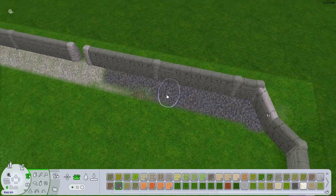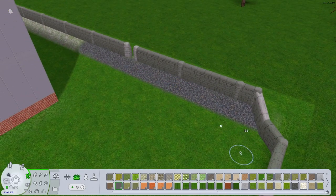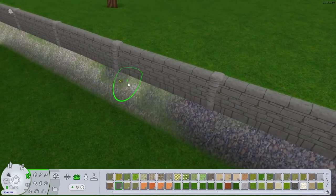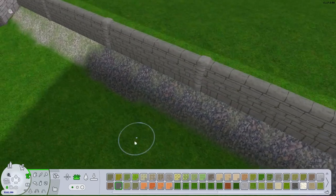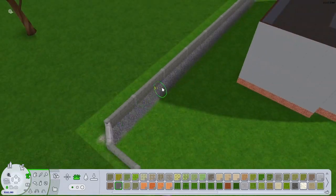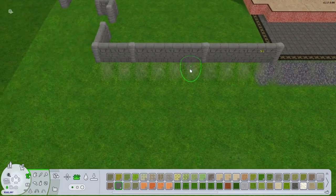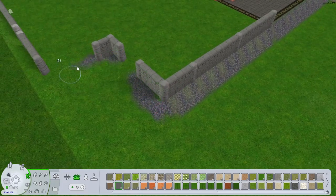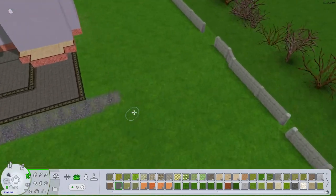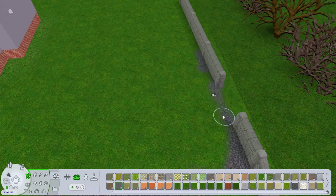It looks a little silly just on its own, but I kind of liked how it looked like a retaining wall, keeping the ground from eroding away underneath the stone wall. I continued to put another roll of it up front, like that was an artificially raised bit of land. Then I ended up putting some of this stone underneath the rest of the wall, like a little foundation to it.